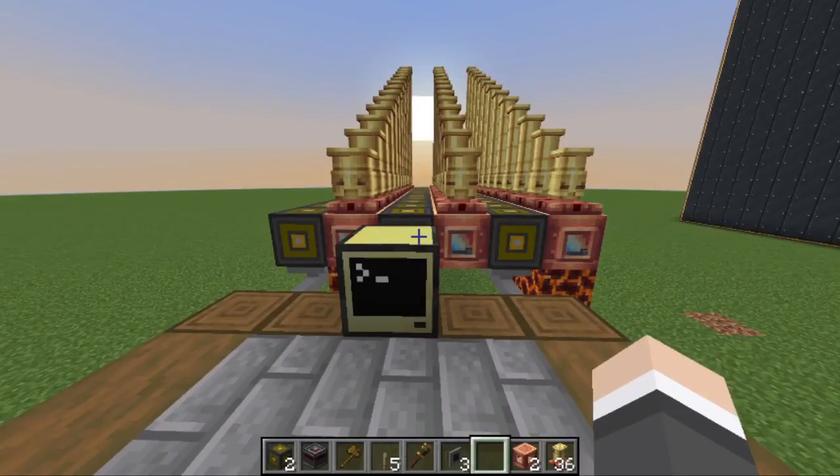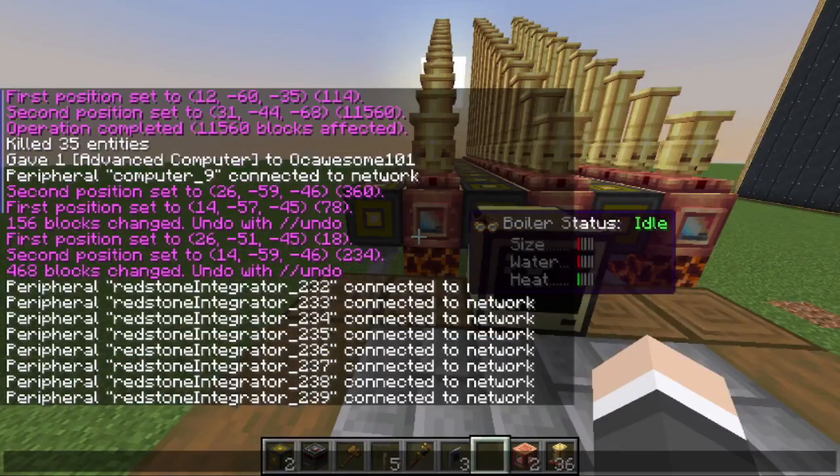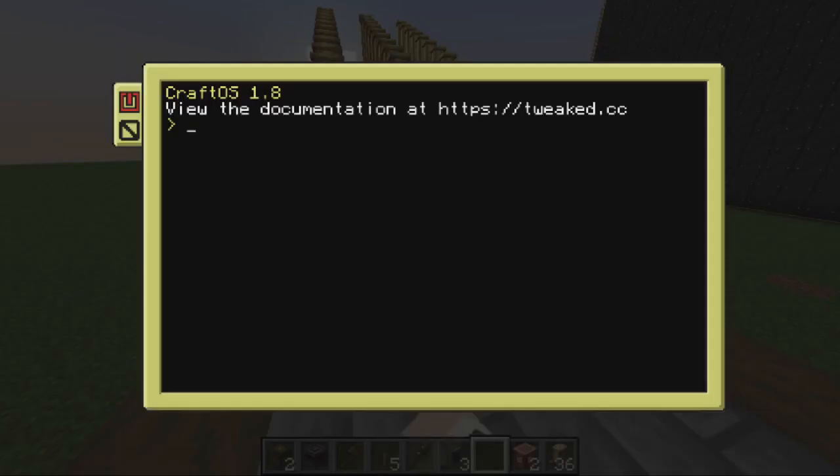On the computer, make sure you have the files from the GitHub repository linked in the description. Find the peripheral ID of the first redstone integrator you connected — this should be the lowest one — and take note of the number. Set this setting to that number.